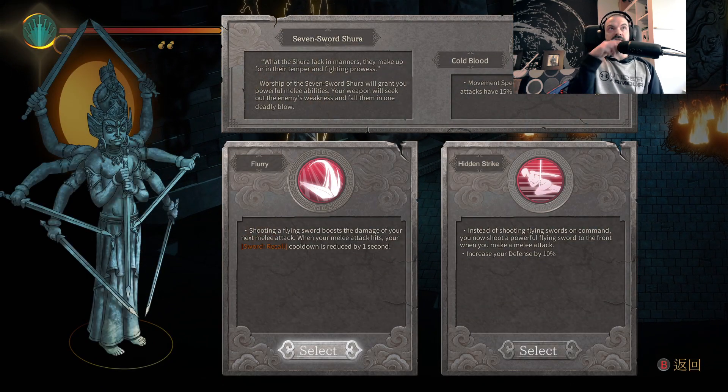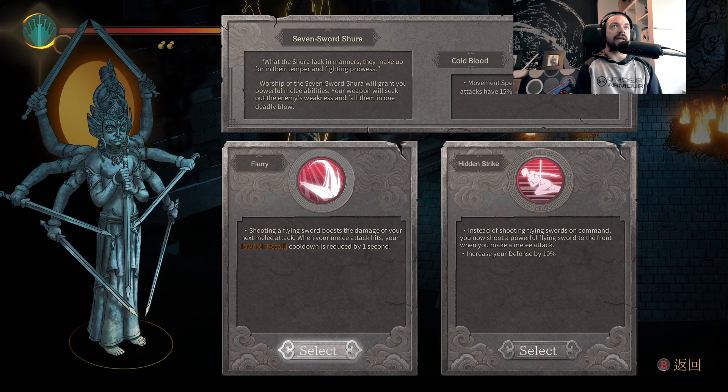So you've got this guy, the Seven-Sword Shura. With the Shura lacking in manners, they make up for it with their temper and fighting prowess. Worship of the Seven-Sword Shura will grant you powerful melee abilities. Your weapon will seek out the enemy's weakness and fell them in one deadly blow. I'm going to go Hidden Strike on this video, because I want to get the full effect of the game with a play style that I like and feel most confident with.